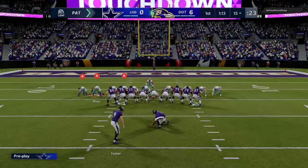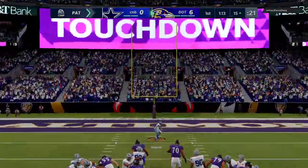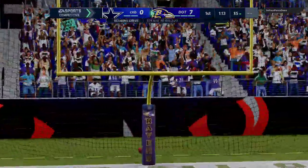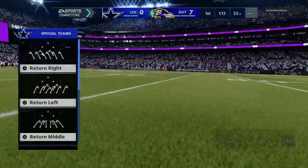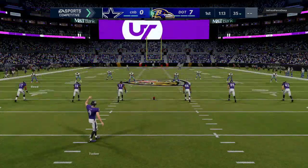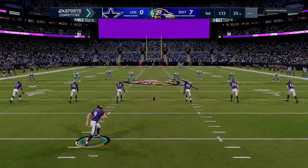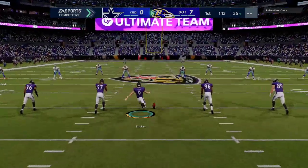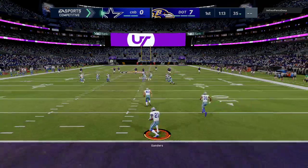I probably should have run man coverage right there just because of the routes he ran on the previous play. It seems like what he's going to do down in the red area is run some basic routes — not any zone-beating concepts or anything like that. So we'll probably send seven and run man press next time we're down in the red area.